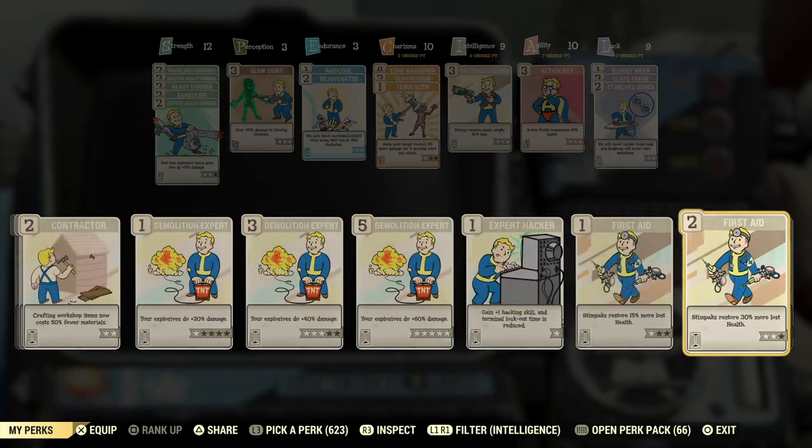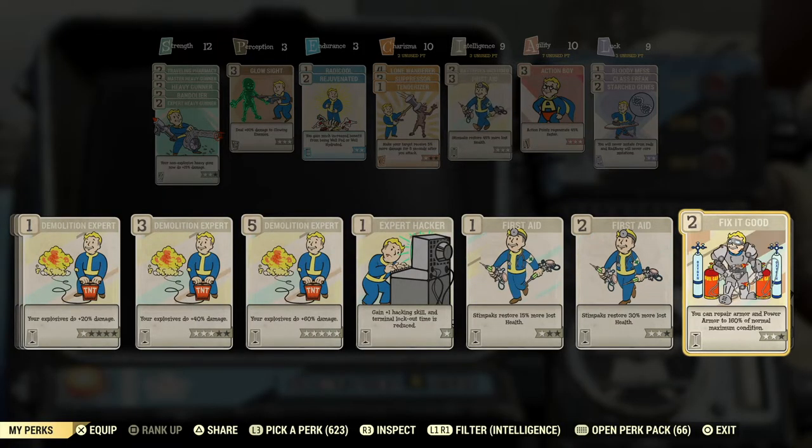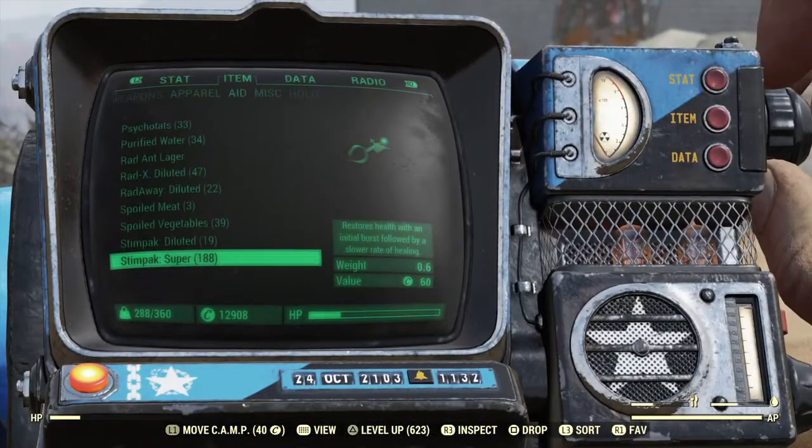Stimpaks, Diluted Stimpaks, and Super Stimpaks appear to stack in any combination, and each one is affected by the First Aid and Field Surgeon perk.